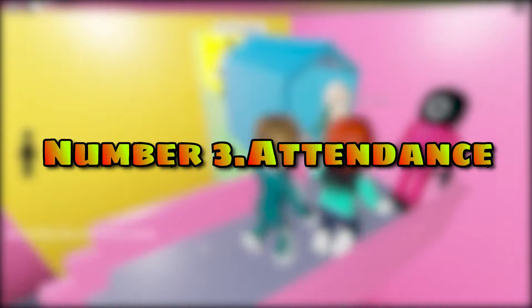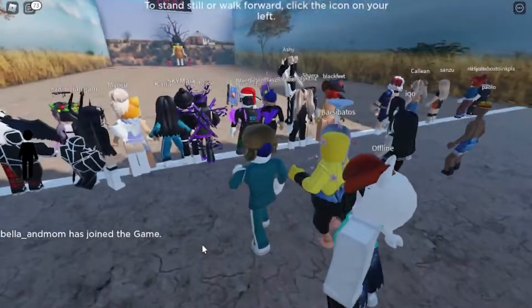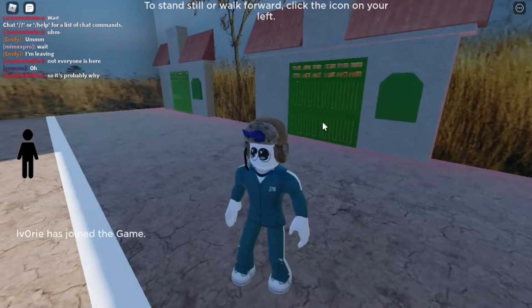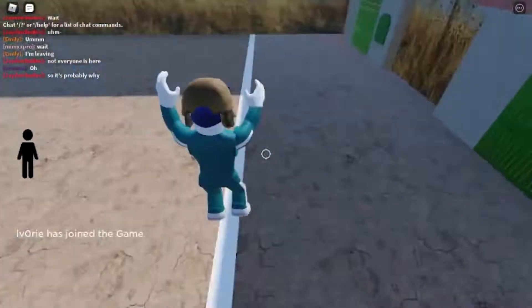Number 3: Attendance. This next game, Attendance, only has one game and it is Red Light Green Light. The game is new and was only made in one or two days, so you might experience bugs while playing. The game is still planning to add more levels and features in the future, so you might want to wait and keep an eye out for updates.